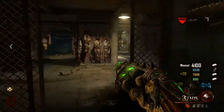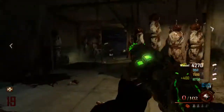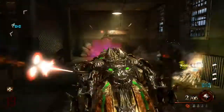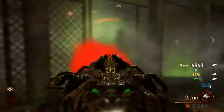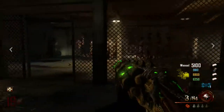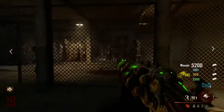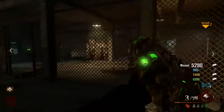I'm mainly on Black Ops 2 zombies, and we also do Minecraft videos. Now, once you hear the demonic laugh, this is what you've got to do: as soon as you see me run for the stairs, that's when I got the laugh. The reason I ran is because it will hurt you — even with Juggernog it will hurt and almost kill you. That gun is powerful.